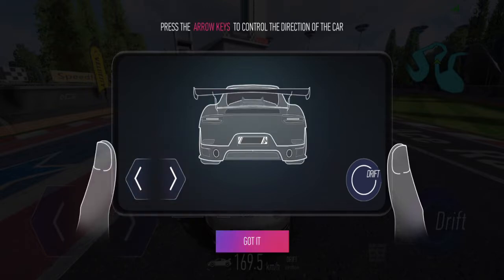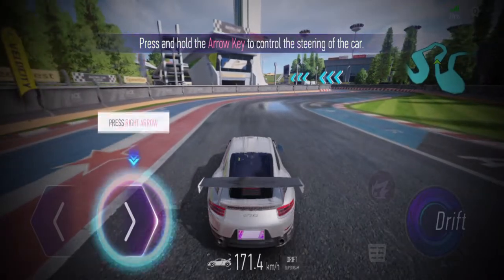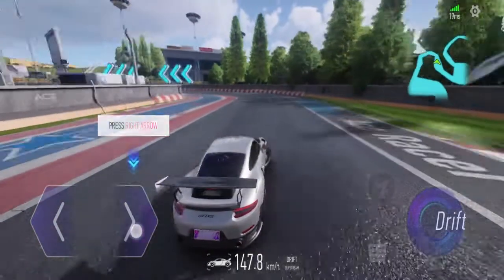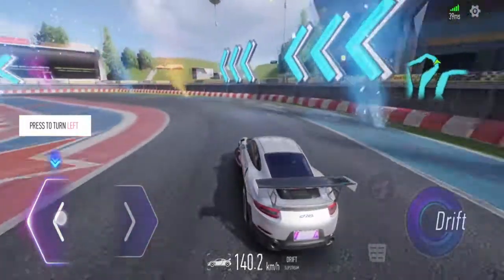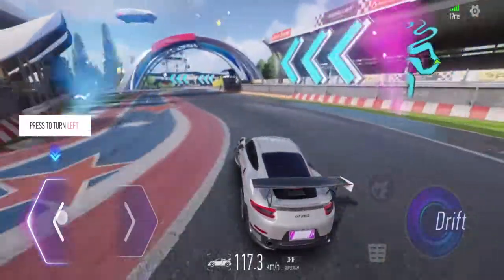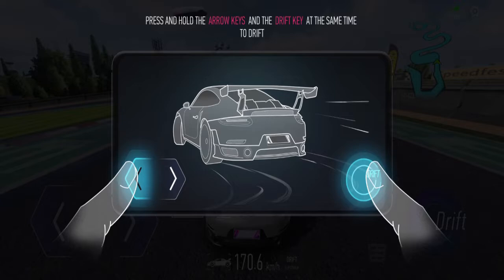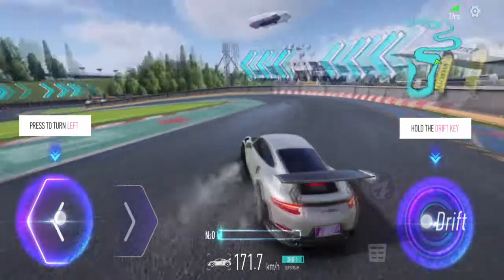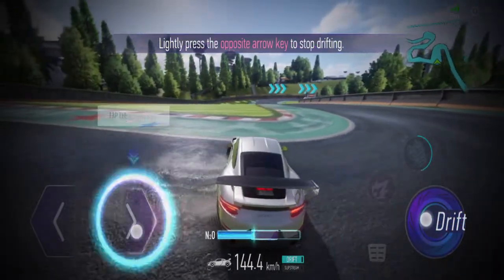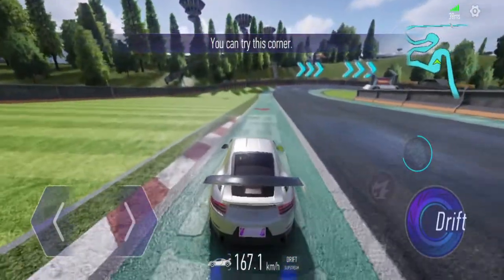Press the arrow keys to control the direction. Get it - press and hold the arrow key to control the steering of the car. Let's try a left turn. Press the arrow and drift key at the same time to drift - same like GSD. Lightly press the opposite arrow key to stop drifting - same with GSD exactly.